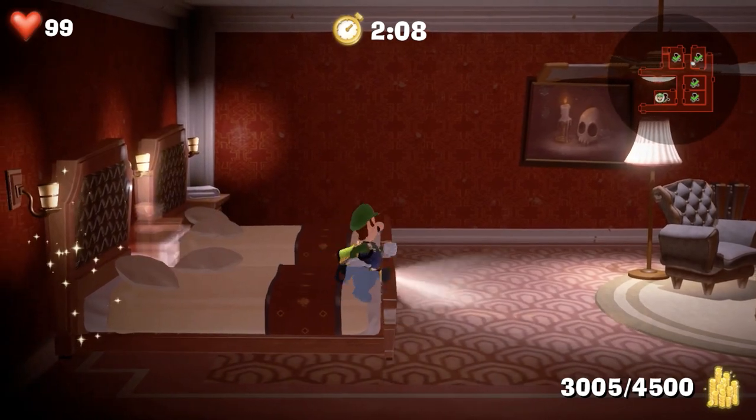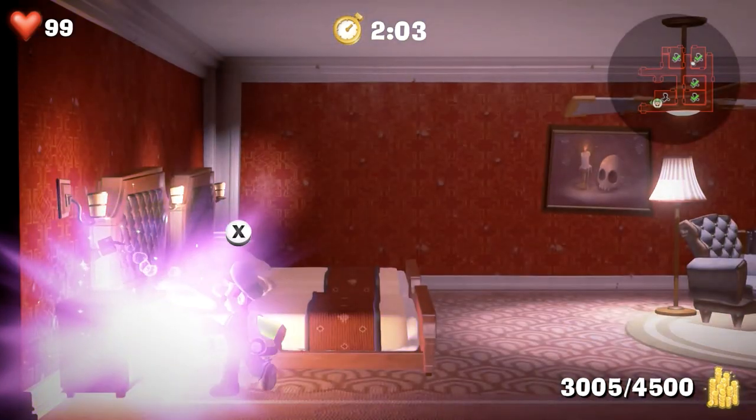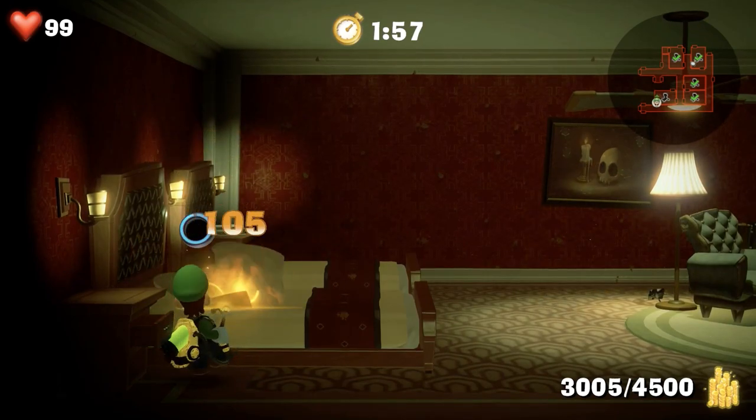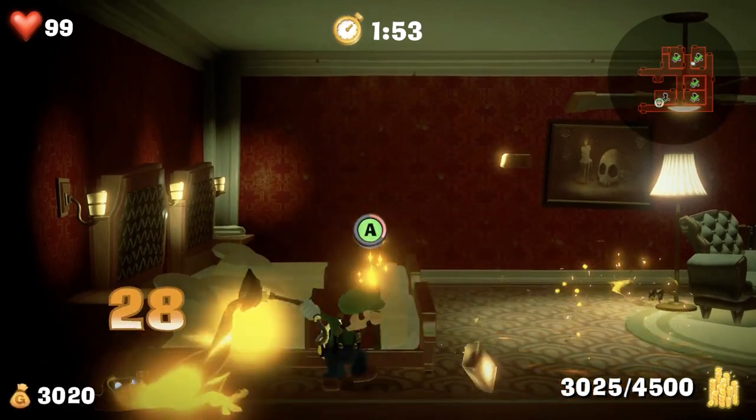In Find the Money mode, you'll need to catch gold goobs in various rooms to get enough cash to move on. This is usually done by opening a box with Luigi and Gooigi at the same time. But there's a way to find them easily in other rooms too — just look for furniture with gold sparkles. They'll appear after a while, and that piece of furniture will always have the gold goobs inside.